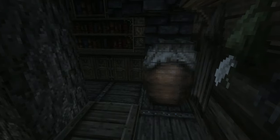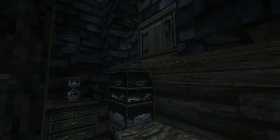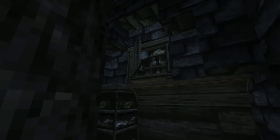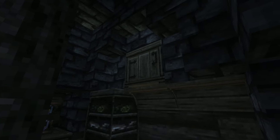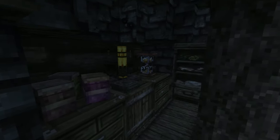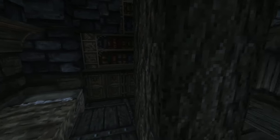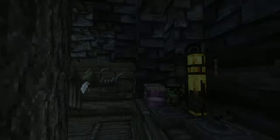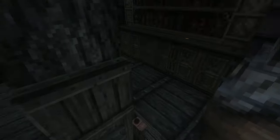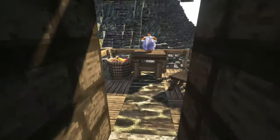Last but not least, going up top — this is where the actual witch sleeps. We have another bookcase, the bed, a small dresser, some clothing, some keys to lock the doors, a little brewing stand for magical properties and such. It's a very small confined space but I think it looks really really good and I'm really happy with the way it came out.